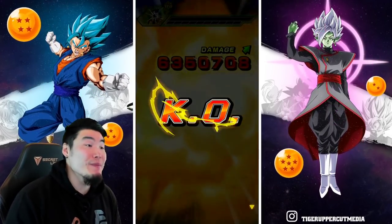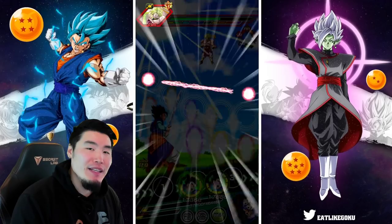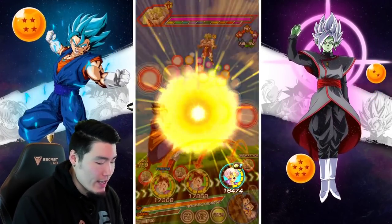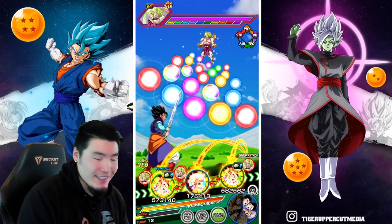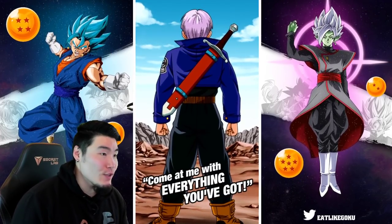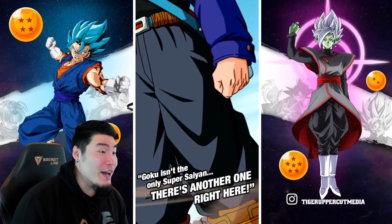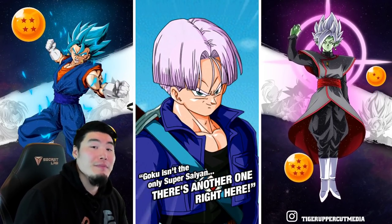We're taking these normals for double digits, which is nice. There's a Dokkan attack, and our attack stat is at 4.6 mil. So with the support of the high school Gohan it would have been over 5 mil. This Dokkan attack should kill Broly most likely. No crit — a crit would have been really nice, but still, nonetheless, 6 million damage right there.